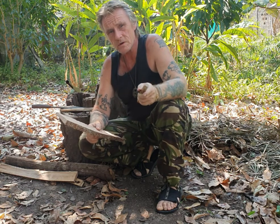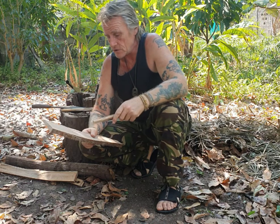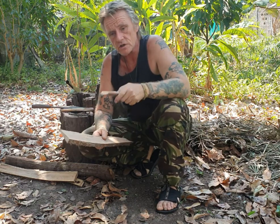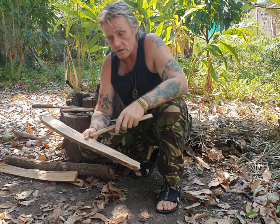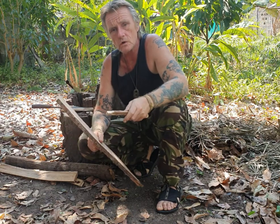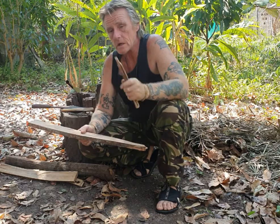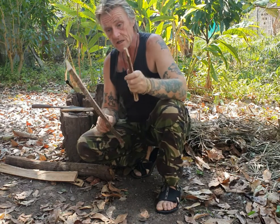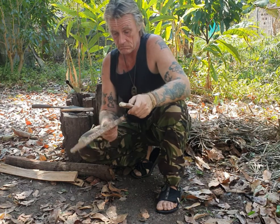Cottonwood, which is Poplar, is great if you're in the states. Hazel and Poplar — Ian at Sacred Hearth had his first success in the UK with Hazel and Poplar, and he's moved on to get Lime and Willow working too. Ivy is another option. I'd say Lime in the northern hemisphere or Cottonwood are your first go-to options. If you've got Sea Hibiscus, that's meant to be one of the best woods. If you're in the southern states, you've got Sotol — another really good option.